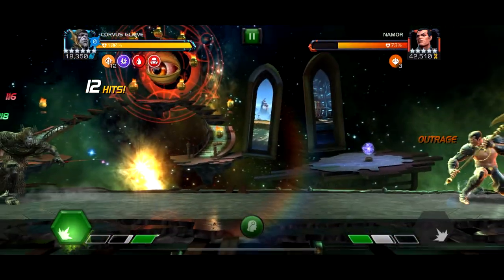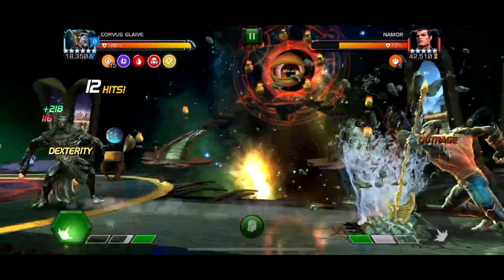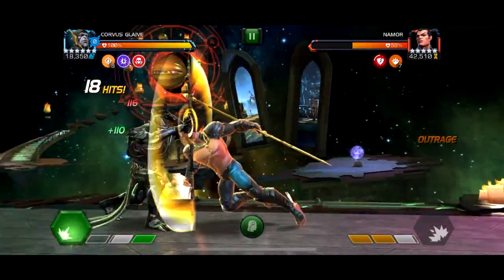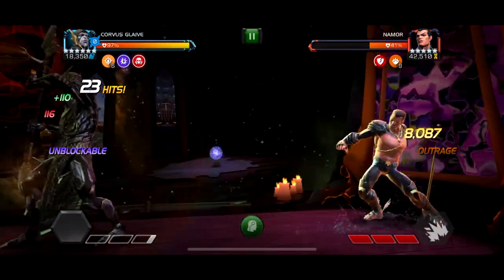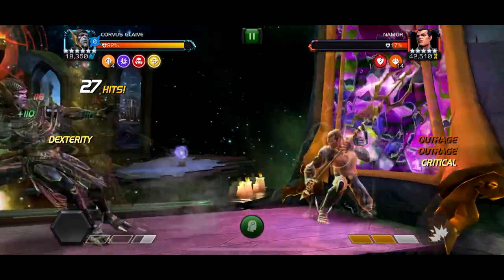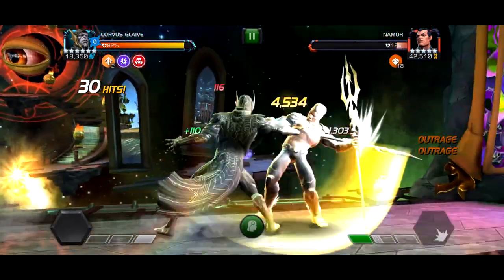Let's get into this. So this first clip, I just wanted to test out Rank 3 Corvus in Variant 4, Quest 1. I also Awakened him with an Awakening Gem, so I finally got to use his Awakened ability, which I've never been able to use before. The Rank 3 is definitely a lot stronger. It got really strong in some parts with the max boost — it was crazy.